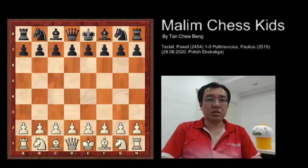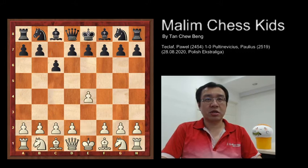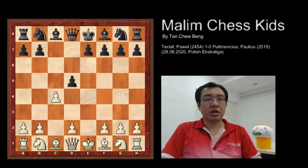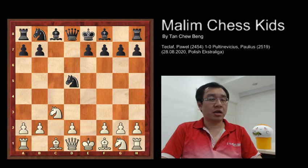The game started with e4 c6, c4 d5, e takes d5, c takes d5, and c takes d5 knight f6. This is the first five moves and you can see the game is in an equal position, and black has a very strong knight in the center.